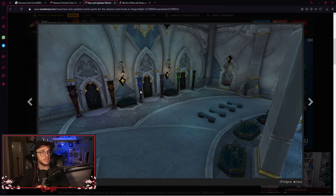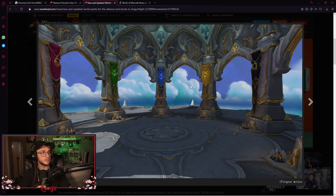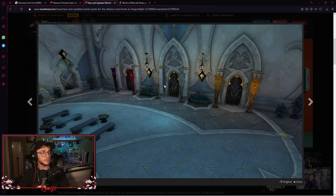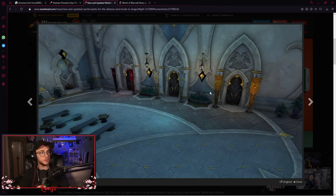Oh, this is for the dragons — you got the Black Dragonflight, the Blue Dragonflight, the Green Dragonflight, the Red Dragonflight, and the Bronze Dragonflight. That's nice, I like that. And there's a white one — or is that the Infinite? That wouldn't be the Infinite Dragonflight. Interesting — spoiler.